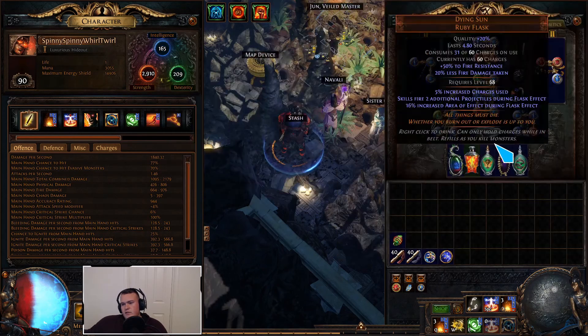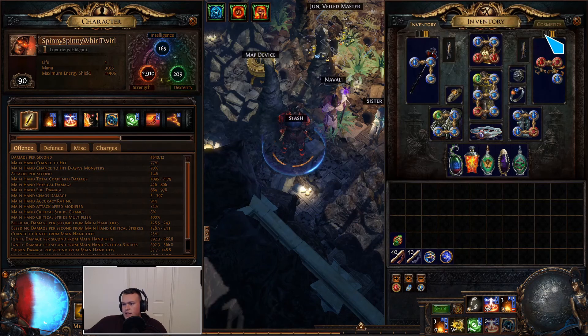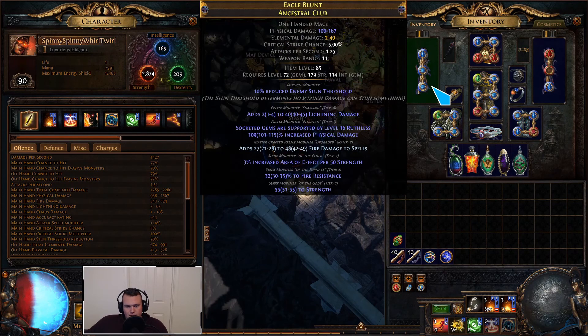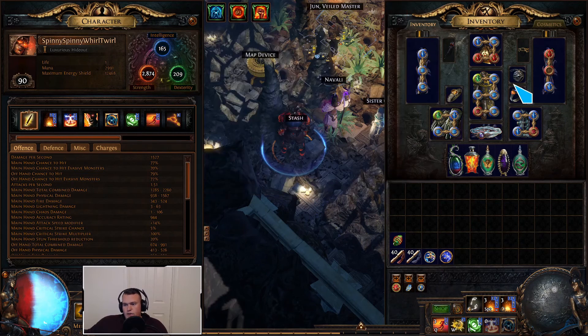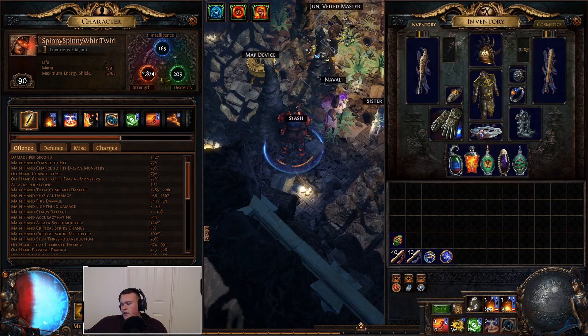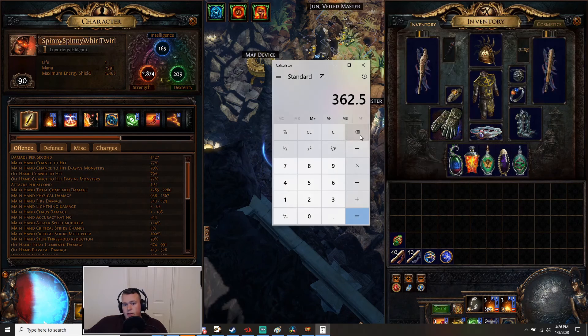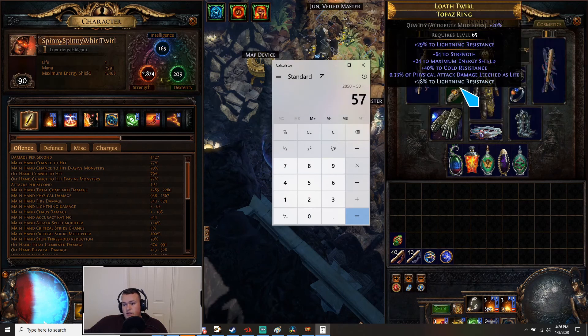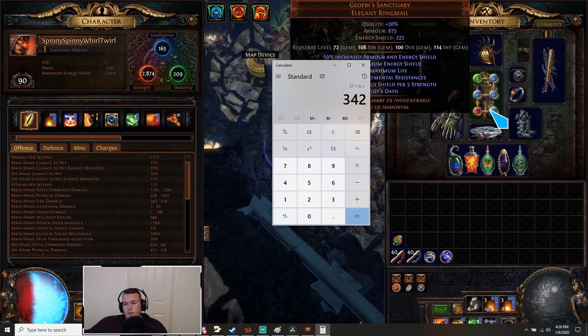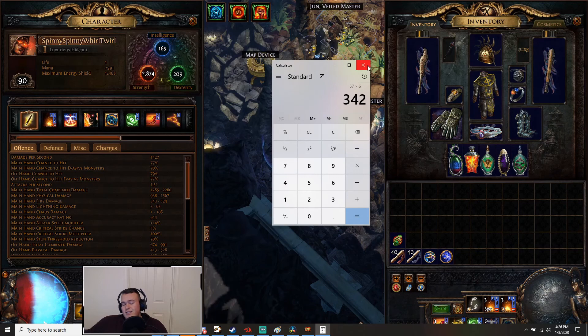Most people do this setup with Blade Vortex. I kind of wanted to meme it out, so I swapped over to two of these rare one-handed maces. The two mods that matter are 3% increased AoE per 50 strength and T1 strength — I got two of those. That converts all the strength to AoE. With these equipped we're effectively at 2,850 strength. So 2,850 divided by 50 gives us 57 units, times 3% each gives us 342% increased AoE. After skill gems it's about 450% increased AoE. That's a ton of AoE, but it doesn't scale well with Blade Vortex.